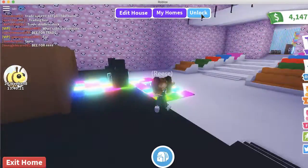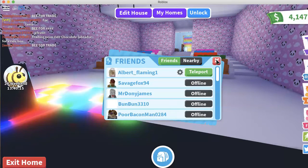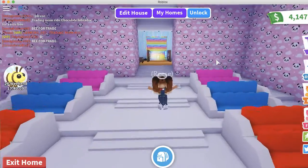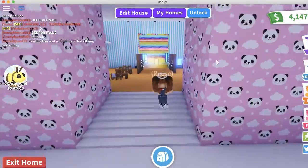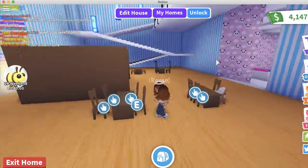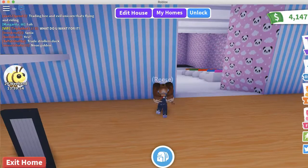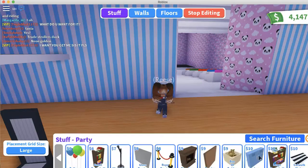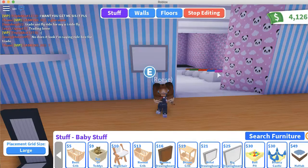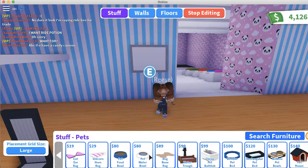So we got that. Now let's go over here — we just got the kitchen and stuff. So maybe down here we should have like a food bowl for the dogs. Okay, we'll make it cool.